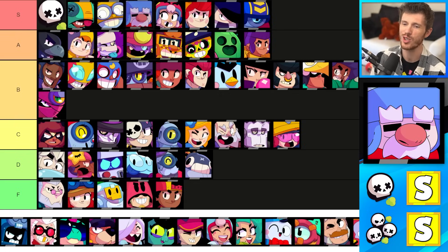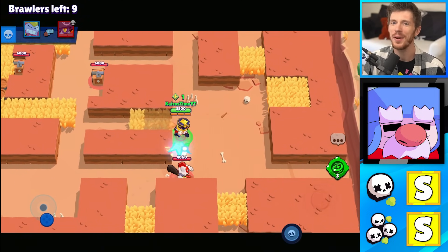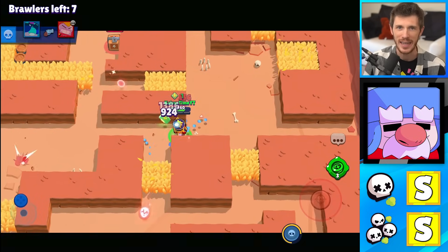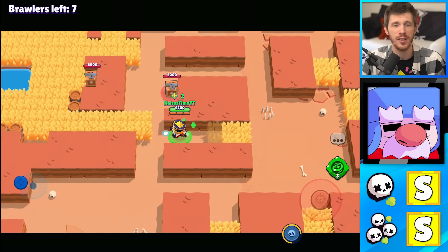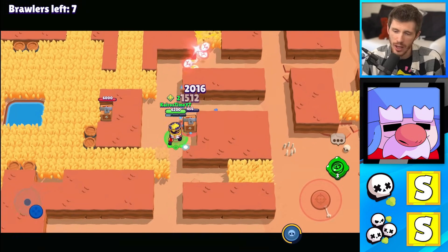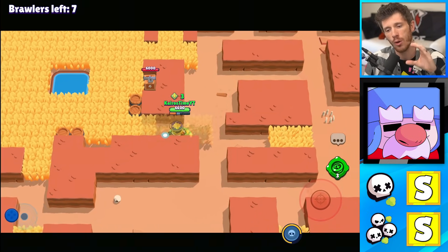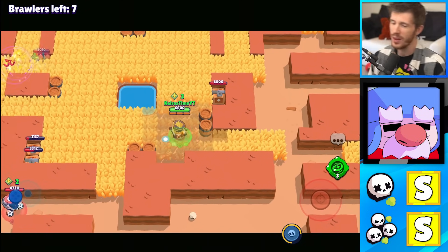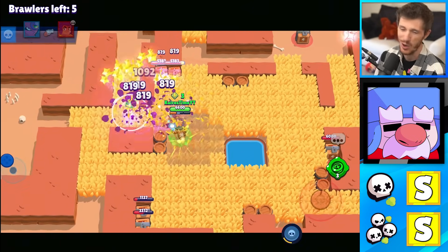Gale is an S tier brawler for Solo Showdown and for Duo Showdown. It's pretty much impossible to get anywhere near Gale, even if you were hiding in a bush trying to surprise him. His attacks have enough range and width that there's not a big difference between him playing Solo or Duo Showdown. He can blow you into the smoke, and if two boxes are next to each other he can open them both at the same time with his attack. Plus he has his gadgets, which are both cheesy, fun, and annoying to face.